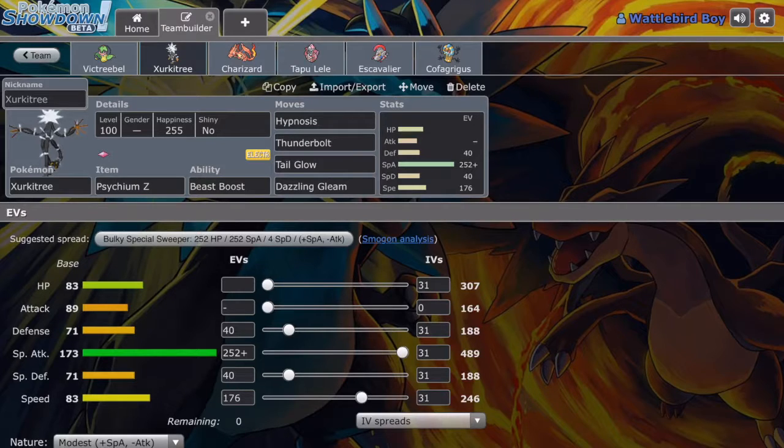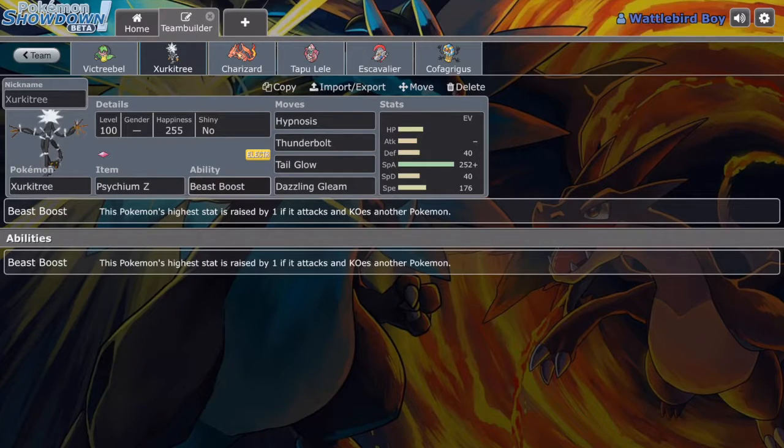Moving on to Xurkitree. This is a Z-Hypnosis Xurkitree. If you don't know, using Z-Hypnosis not only puts the foe to sleep but also boosts your Speed by one. There's also Tail Glow, which increases your Special Attack by three stages. Thunderbolt just for STAB, and Dazzling Gleam for some special coverage. Beast Boost ability of course. This is a pretty generic setup for a Xurkitree — Z-Hypnosis and Tail Glow are both widely used, sometimes people use one or the other, or both, as I'm using today.